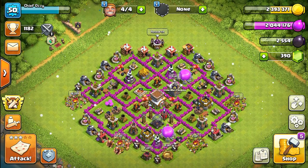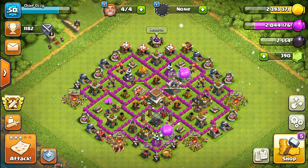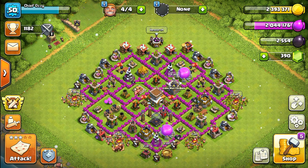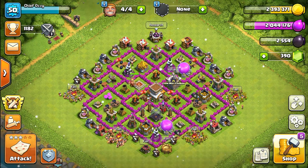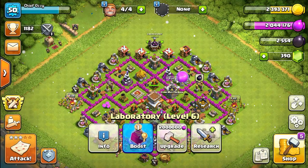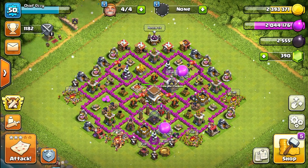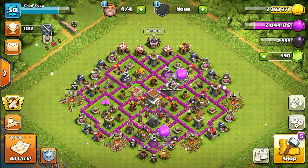We're not going to be upgrading him today because we're not close to 30,000 dark elixir. Today we're going to be finishing up the remainder of our archer tower upgrades — we only have like three towers left and all of our builders are available, so that's great. As far as lab upgrades, we have 2 million elixir, so we're going to upgrade our goblins to level 5. We'll do that as soon as we get 2.2 million elixir.